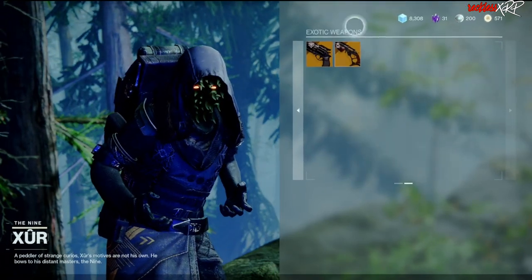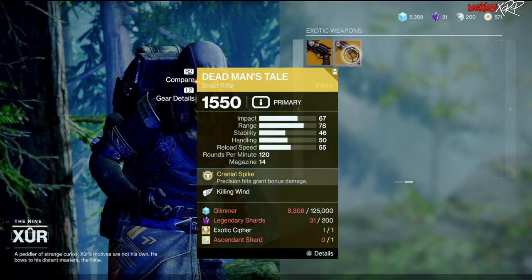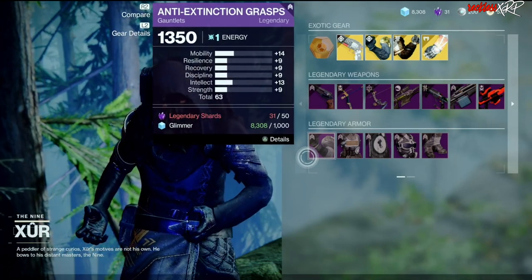Coming over to the exotic weapons, we have a Hawkmoon with Quickdraw as well as a Dead Man's Tale with Killing Wind.